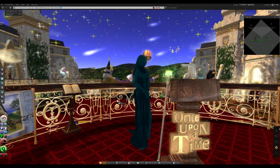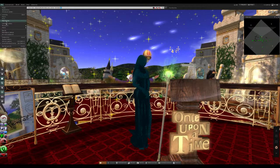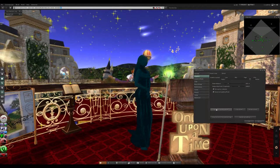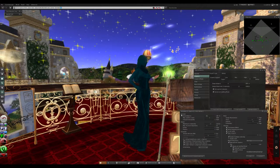Basically, you're going to go to Me and then go to Preferences right over here, or just press Ctrl+P at the same time — either way works. Then over here, under Graphics — not General, under Graphics — you're going to go to Advanced Settings.